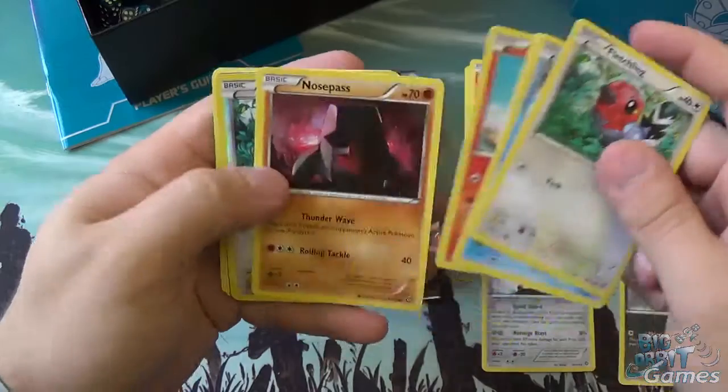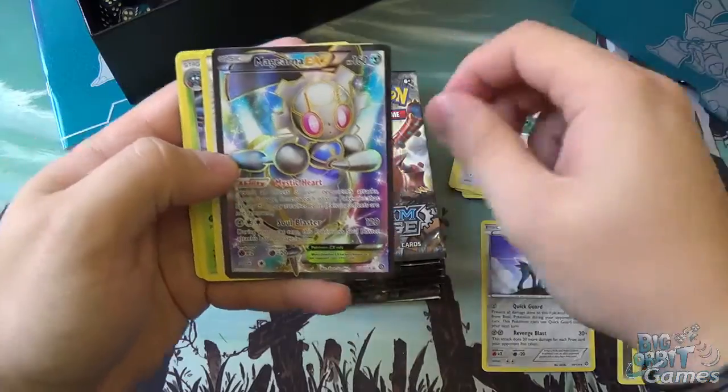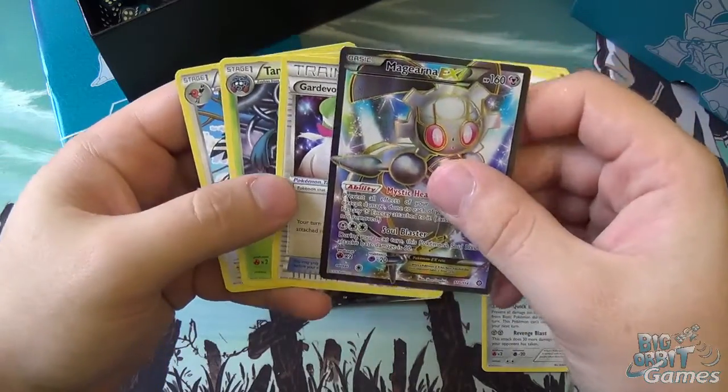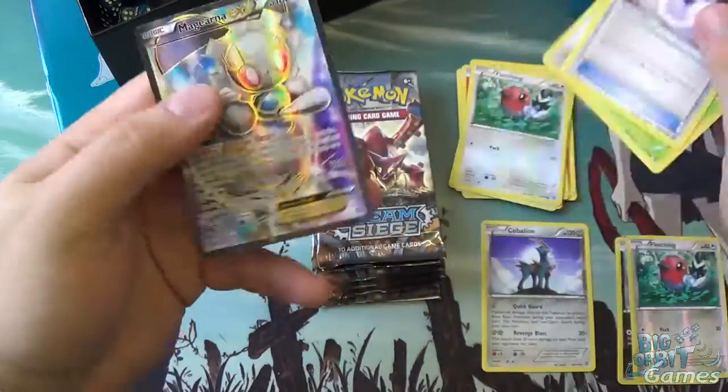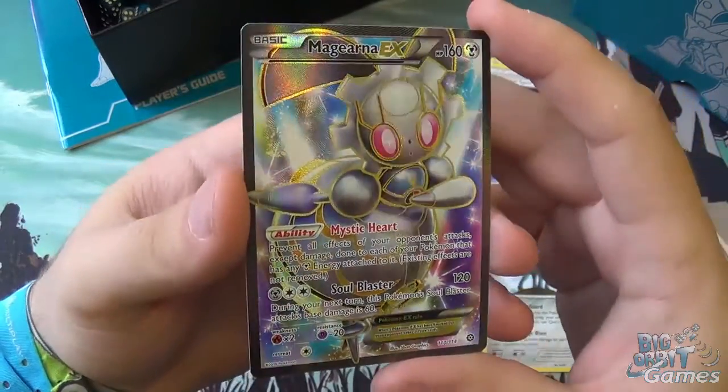So far I've got a nice reverse holo — we've got a Fletchling. That's a beautiful hit. That is a full art Magiana, which is one of the new legendaries. Beautiful full art addition card as well — that makes the whole box worth it.